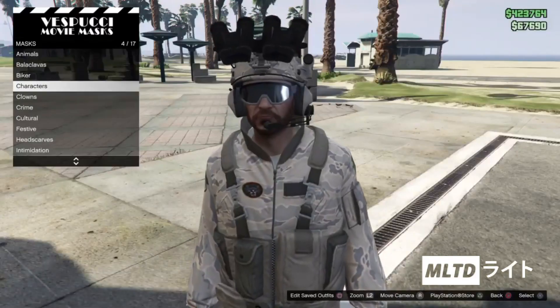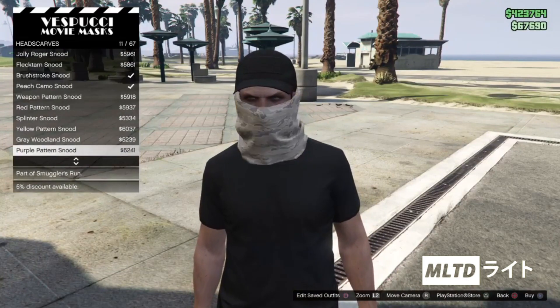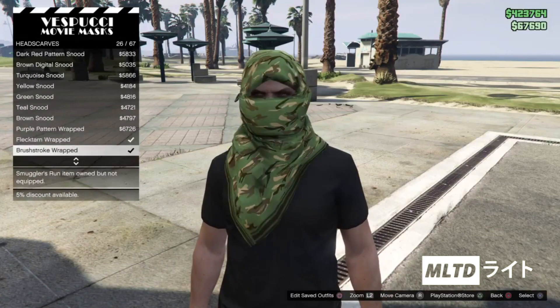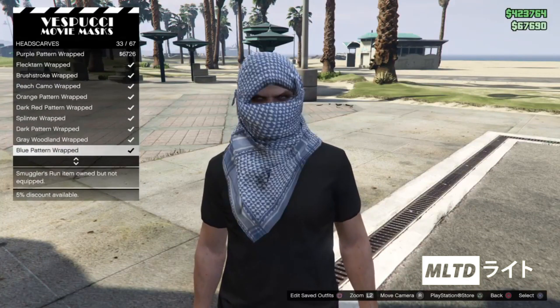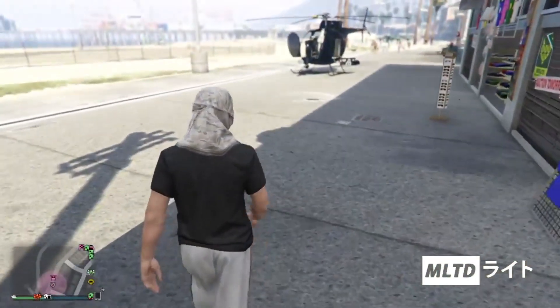With that being done we are then going to leave the clothing store and head down to the mask store on Vespucci Beach. As we did before we're going to start browsing the mask section and go into the headscarves category. This menu seems to be really slow but we're going to scroll down until we get to the grey woodland wrapped. When you equip that you should notice that the flight suit and everything else has disappeared but do not worry.